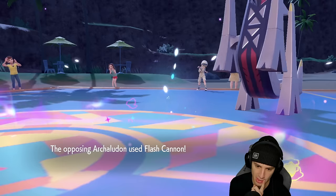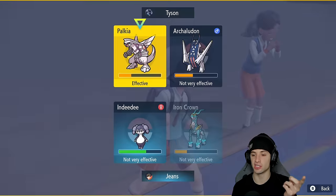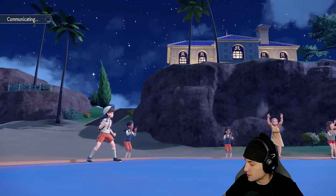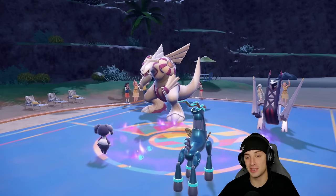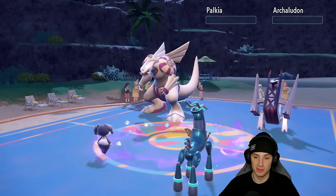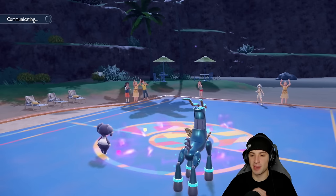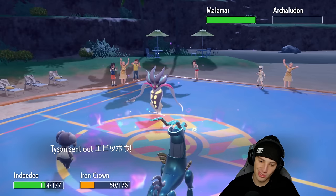Expanding Force lands — beautiful damage on both of them! Fire Blast comes out along with Flash Cannon — scary, but we're fine. Let's do Helping Hand into Expanding Force again because I outspeed both and already showed I can double KO. Our opponent decides to stay in, so Iron Crown just says bye bye to Arboliva and bye bye to Palkia — double KO! Crazy strong. Now I kind of wish I had the rain squad in the back, but it's fine.